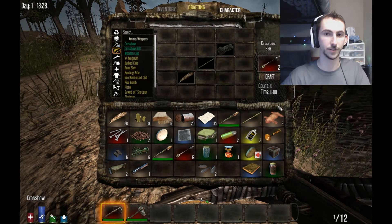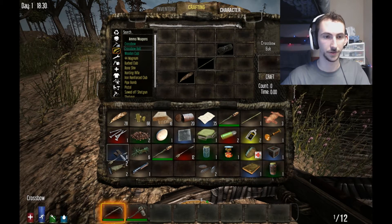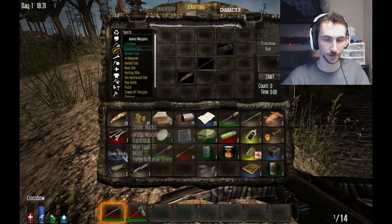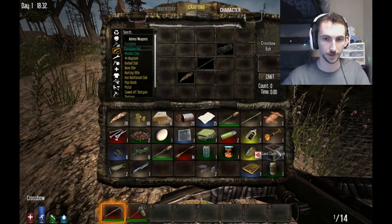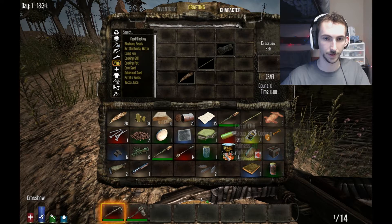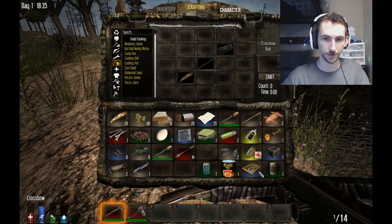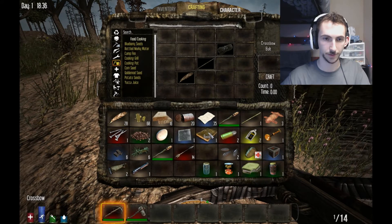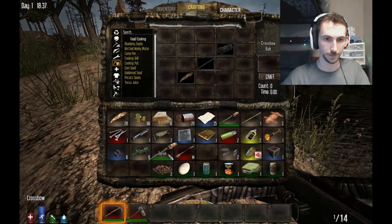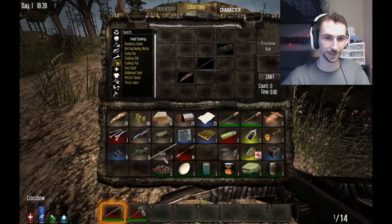Alright, so what do the colors mean? What do you mean? On the items — red is weapons, blue is useful things, grey is crafting materials, green is food and water. Oh okay. I have a bottle of water, a can of chili, I got a whole jam sandwich, I got some eggs. By the way, that old sandwich will probably make you sick. Probably, because I think I remember eating it last time.